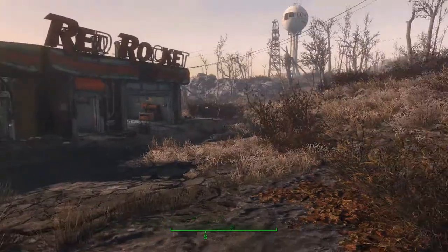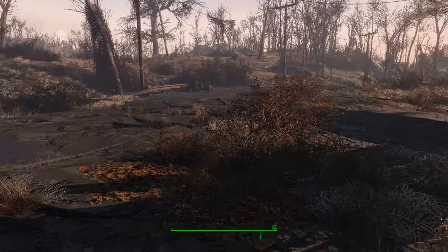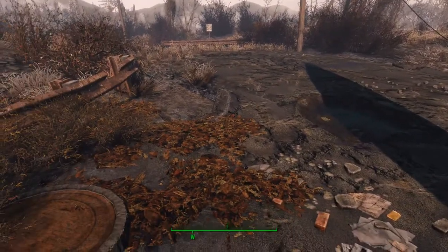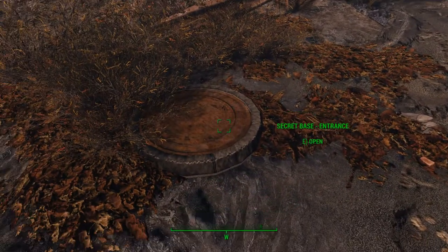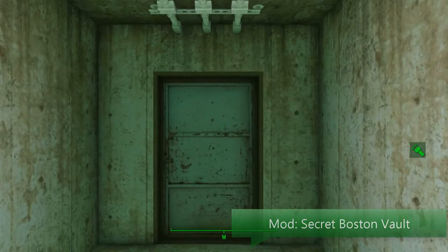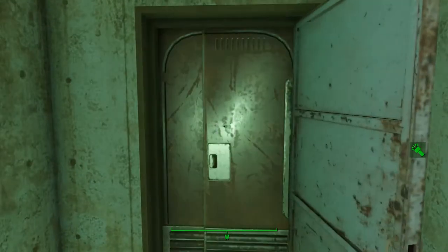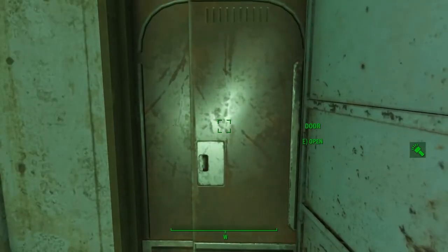Your Red Rocket might look a little bit more crowded than mine since I scrapped absolutely everything that you possibly can. You'll find the manhole cover right here next to a little blue car that you can scrap. You can easily reach it without walking after you fast traveled here. I'm mostly happy with the access tunnel — I really like using excessive doors.